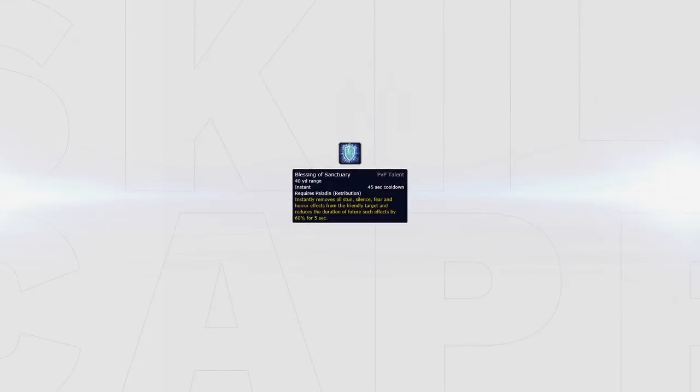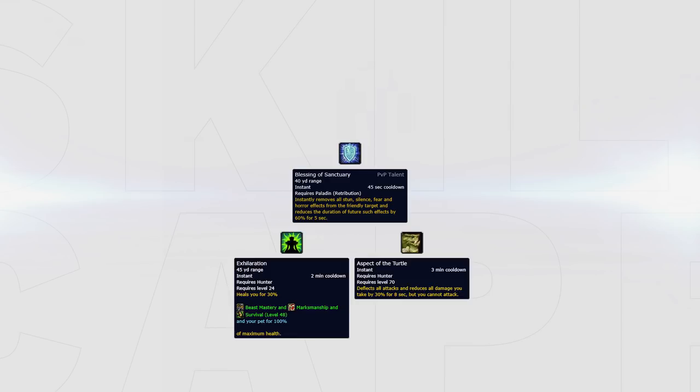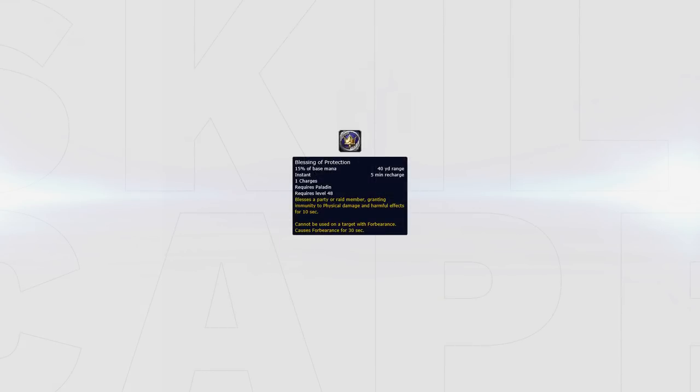Another example of when you may want to do this is when playing with a hunter — if they're about to die in stun while your healer is in CC, you can dispel your hunter so that they can use defensive cooldowns like their heal or turtle. Next, let's talk about Blessing of Protection, a magical buff that makes whoever you cast it on immune to all physical attacks for 10 seconds. It also applies Forbearance for 30 seconds, which prevents the use of Divine Shield while it's up, so be careful when using it on yourself.